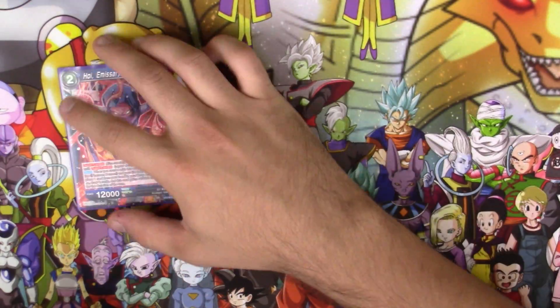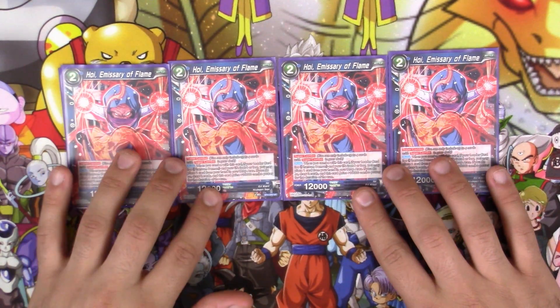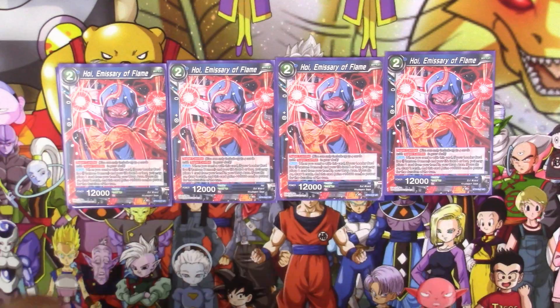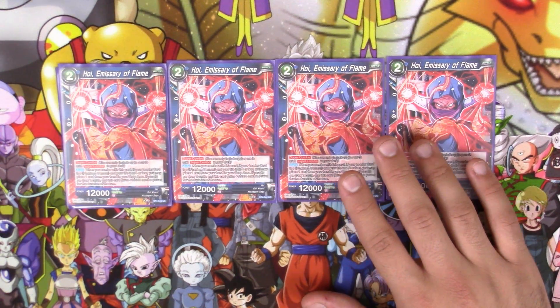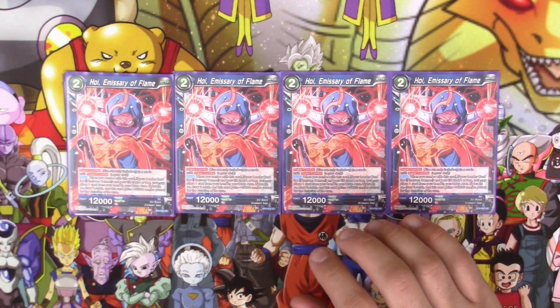Next up are our super combo cards: four copies of Hoi, Emissary of Flame. This is a really neat super combo. If your leader card's a Phantom Demon — so basically Hirutagon — you discard a card from your hand and get to draw two cards. So on top of the resources you're already going to be getting with all the swap engine, you have this super combo as well. Just all the pluses and card advantage you get with this deck — it's incredible.